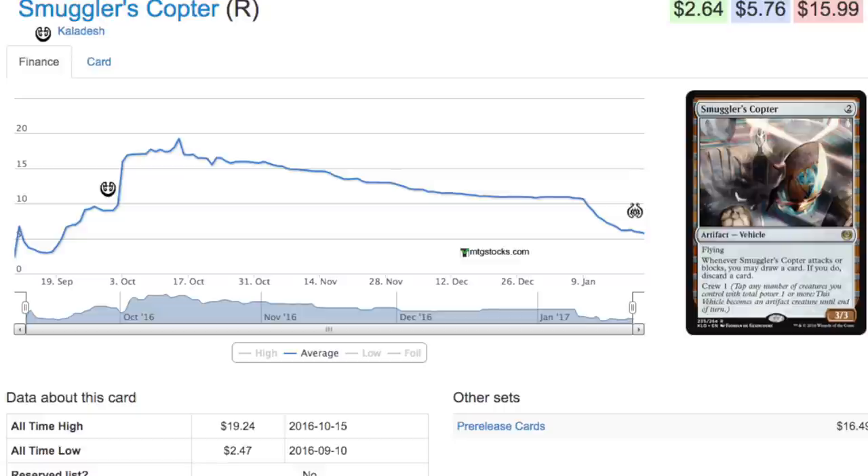So maybe after Amonkhet, whatever comes after that, we will get very weak sets — mainly because that's how Magic works. Magic produces strong cards, the strong cards like Deathrite Shaman get banned, then R&D says we need to make weak cards so nothing gets banned again, and then you get a crappy block like Journey into Nyx or Battle for Zendikar. Anyway, those are my opinions — leave a comment below if you agree or disagree. Smuggler's Copter at four dollars is a trade for me; three dollars is when I will look very closely at accumulating as many as possible.